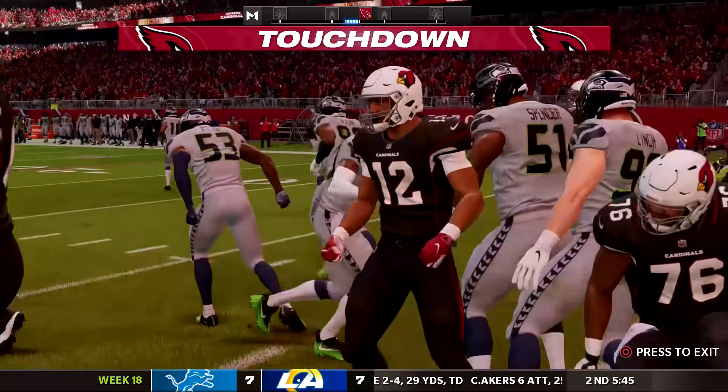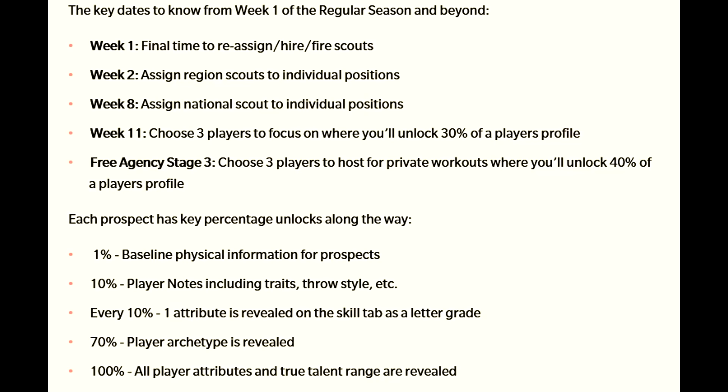There are some key dates to keep in mind when it comes to scouting. Week one is the final time to reassign, hire, or fire scouts. In week two, you can assign those regional scouts to individual positions. Then in week eight, you can assign a national scout to individual positions. Week 11, choose three players to focus on where you'll unlock 30% of a player's profile. And then in free agency stage three, you choose three players to host for private workouts where you unlock 40% of a player's profile.